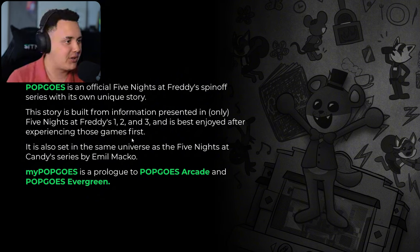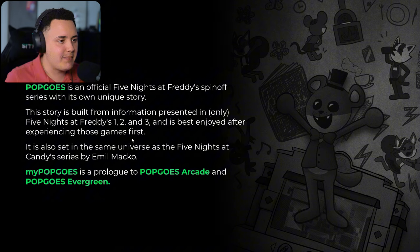It says here: Story — Pop Goes is an official Five Nights at Freddy's spin-off series with its own unique story. This story is built from information presented in only Five Nights at Freddy's 1, 2, and 3, and is best enjoyed after experiencing those games first. It's also set in the same universe as the Five Nights at Freddy's Candy series. My Pop Goes is a prologue to Pop Goes Arcade and Pop Goes Evergreen.